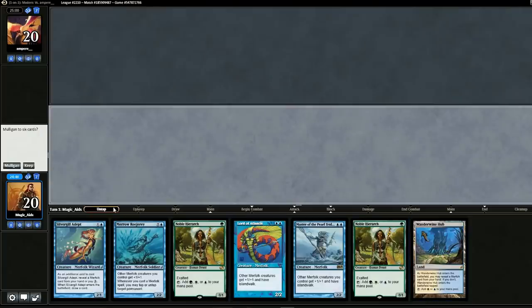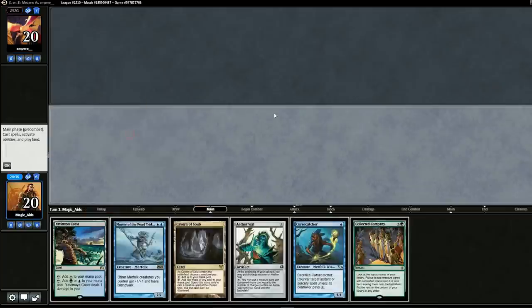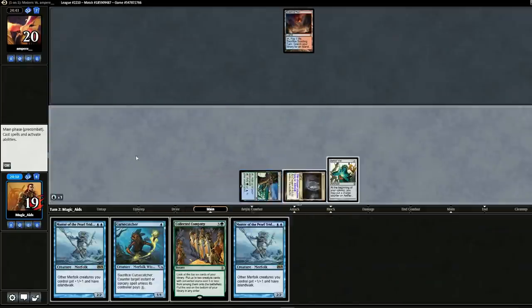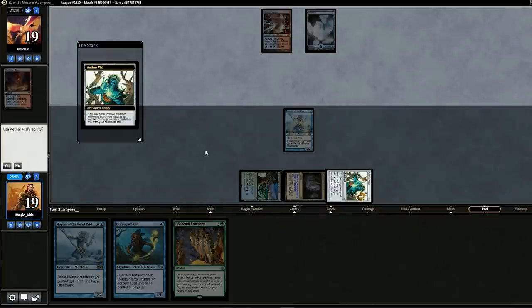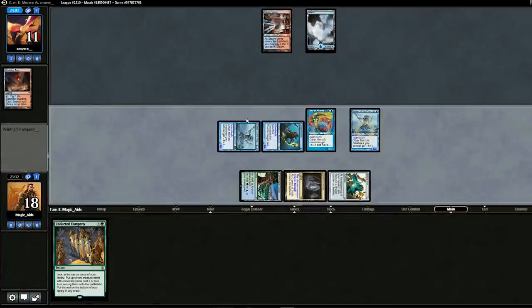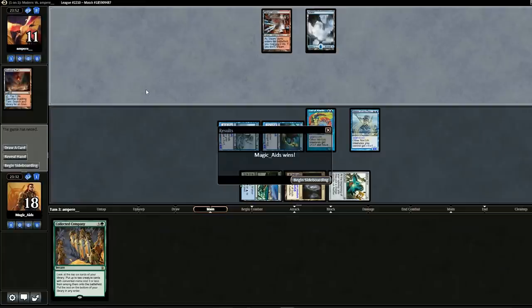Opening hand has one land — not good enough, we'll mulligan. This will suffice. Master on top, drop Aether Vial and pass. We're up against blue so we have Cavern of Souls. We drop Master of the Pearl Trident. Then Vile and Curse Catcher — we'll go for it. With all creatures out, swing in for eight, opponent goes to 11. Pass the turn. If they don't kill one of our guys, we have lethal next turn. Pretty good for game one of match one!